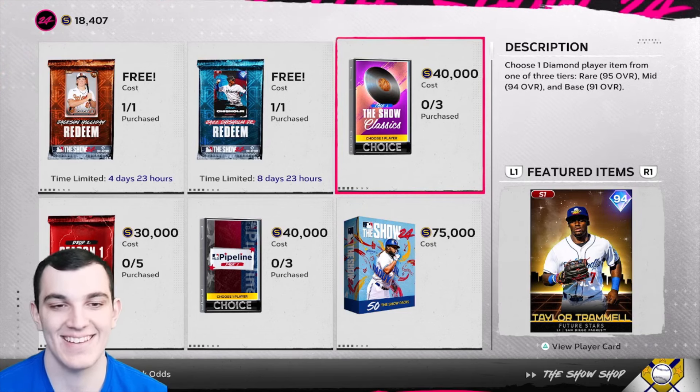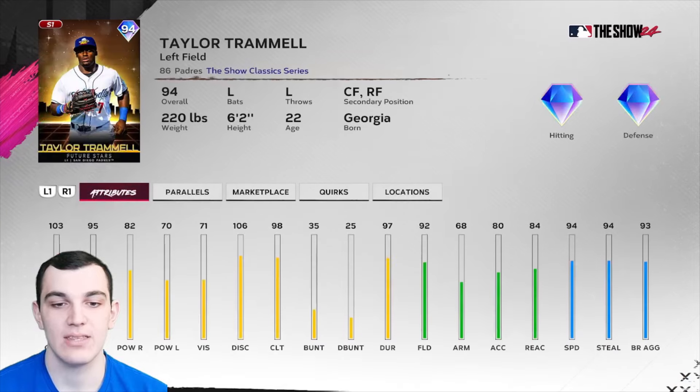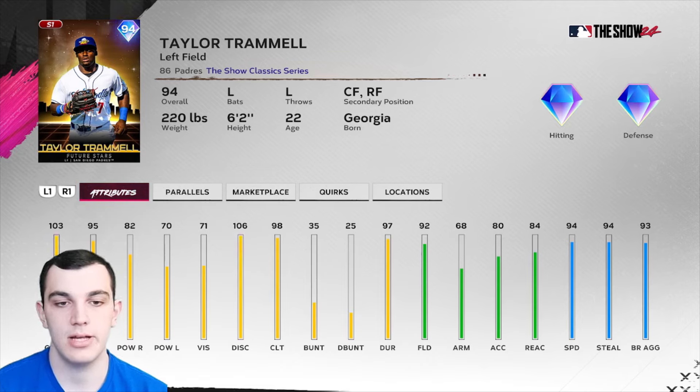Moving on to the mid tier — we have Taylor Trammell, 94 overall. High contact, power is a little lower — this card is from MLB The Show 20. 82/70 power, 98 clutch, so overall not a bad hitter: good contact, decent enough power. Defense is very good at 92 fielding.